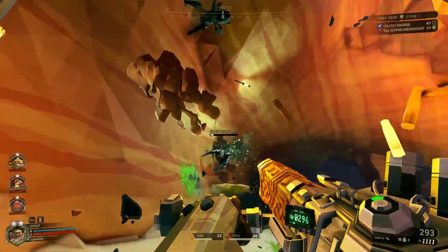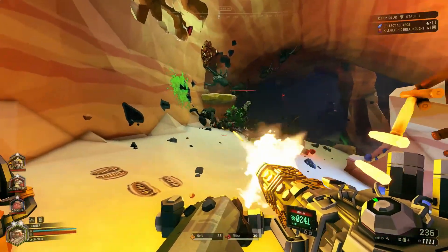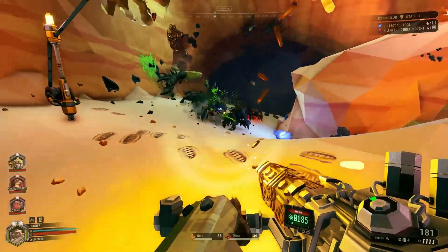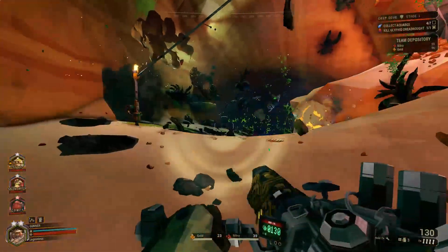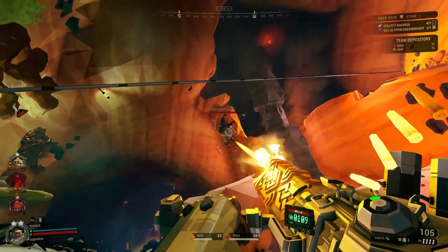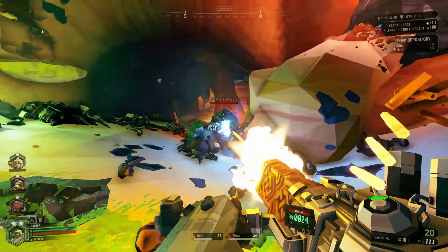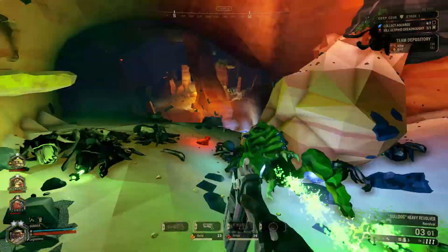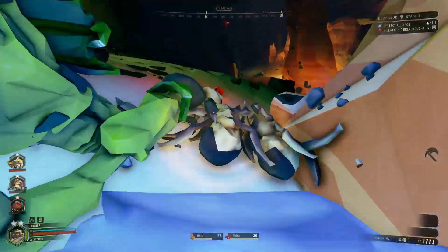Even with the negatives of not being able to stun enemies at all when you shoot them, and your feet becoming trapped in cement when you press the trigger, getting used to being completely unable to move when firing the minigun was pretty annoying at first. But it didn't take too long to adjust my playstyle to largely ignore it, especially if you set up a zipline to just ride up and down with, so it's like you're still moving.